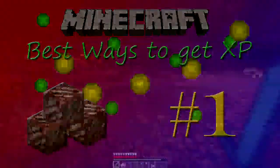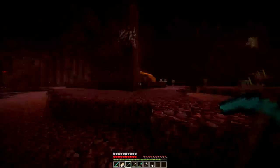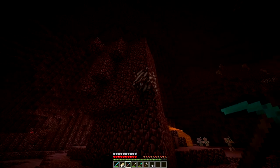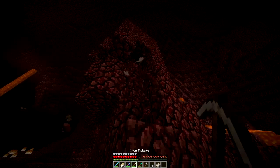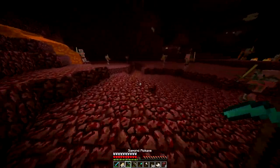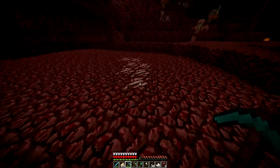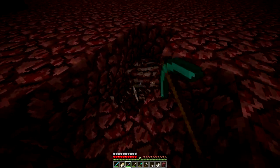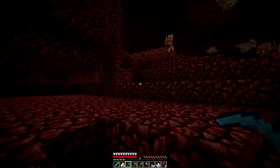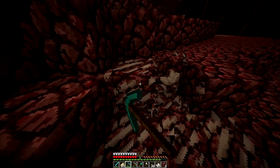Number 1 is getting nether quartz. Nether quartz is very, very abundant — almost as abundant as soul sand — so you can find it everywhere and you're barely ever going to run out. Since it came out in 1.5 it has been so good for getting XP. I really recommend this because as you guys can see, I've just mined only two veins and I already have 3 XP, starting from nothing.